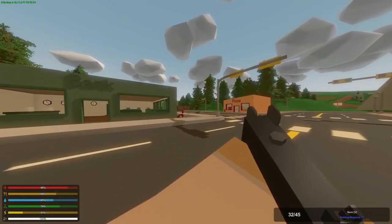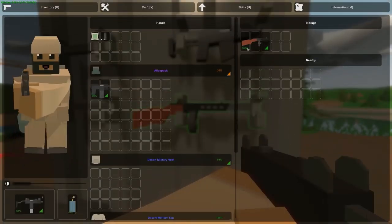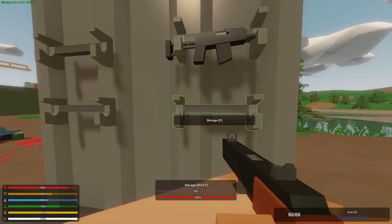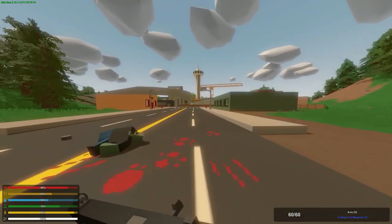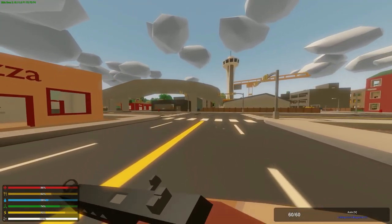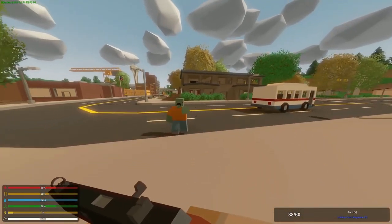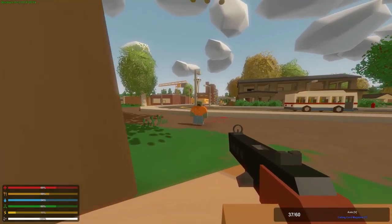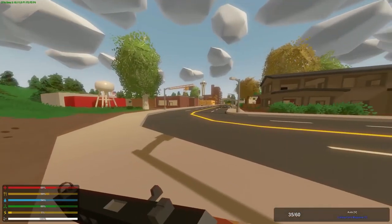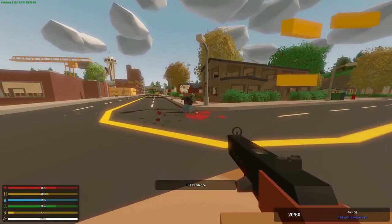The next weapon we're going to grab is the PPSh right here. With a quick cut I looked it up online and I was saying the correct names. Let's test this PPSh on a zombie — let's see how many shots it takes for the head and torso. Torso — one, two, three shots to the torso to kill him. We have this zombie right over here, let's kill that one too.